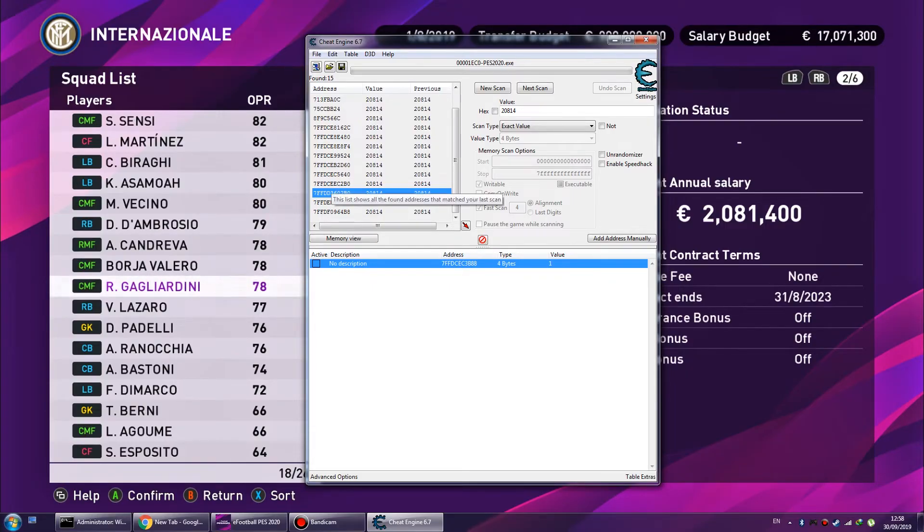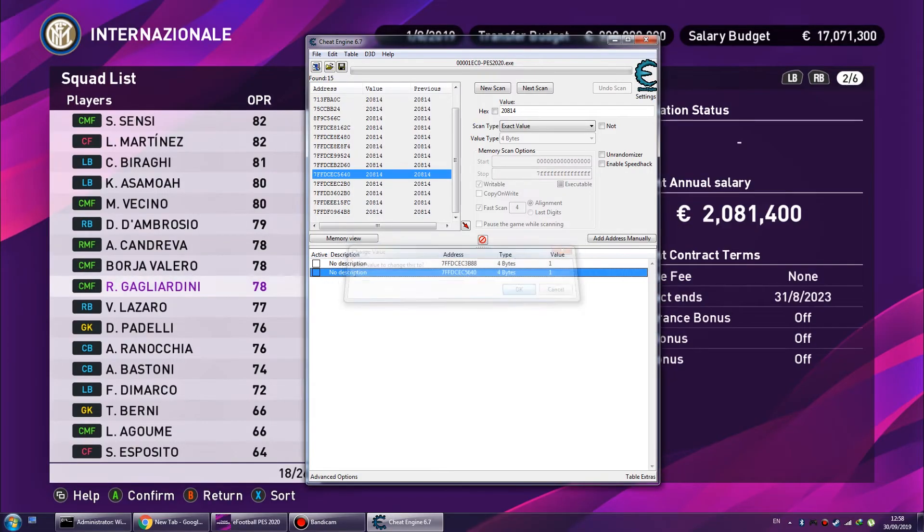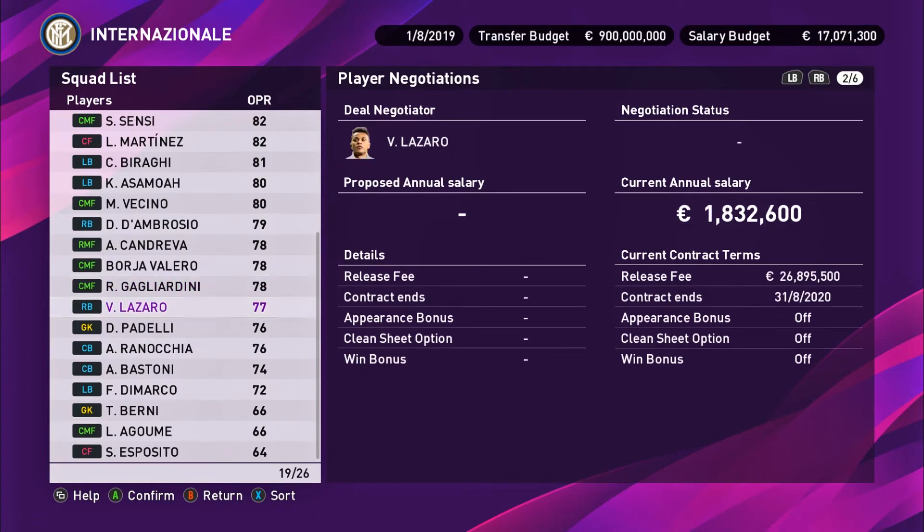Look at a similar address — it might be this one. Try to change it to one, then go back to the game. The player is Adini — let's see if it worked.